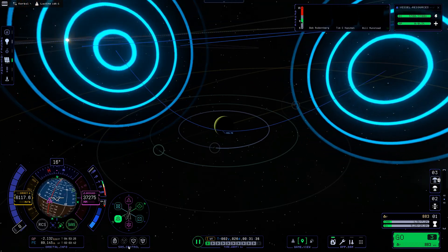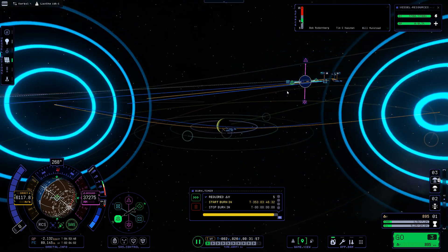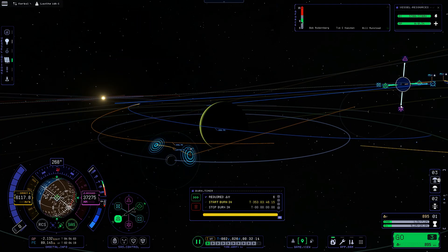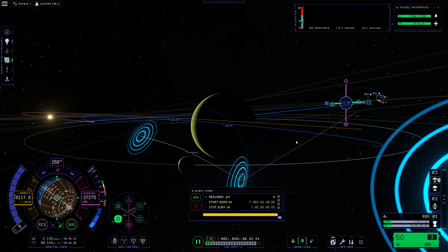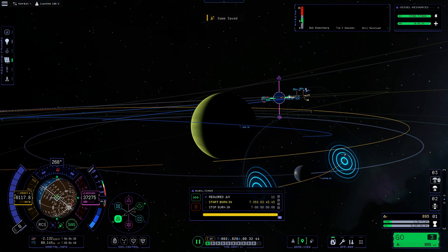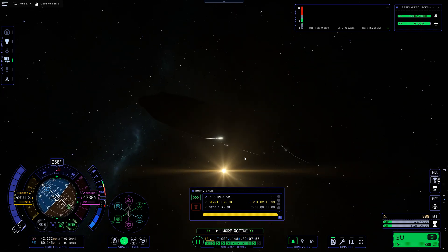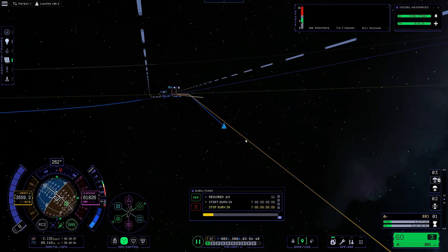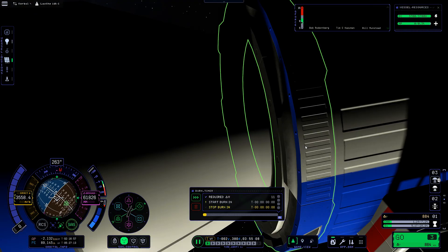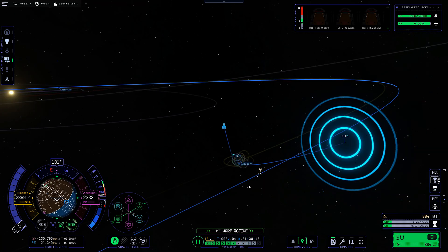Something else spooky - the burn we did didn't get us on an orbit that matched what the Maneuver Planner said we'd get. The spooks don't stop spooking in this spooky Halloween special mission. And look - a Lathe encounter just appeared! We've got a Lathe encounter by sheer dumb luck. It's in a really bad spot though - we kind of want to be encountering Lathe around our Jool periapsis, because then our velocity relative to Lathe is as low as possible, so our entry speed is as low as possible, so we're not as likely to overheat and explode. So I did a few adjustments to force our Lathe encounter to be a bit closer to our periapsis around Jool. We're now orienting on the Maneuver Vector and executing that burn, bringing our Lathe periapsis down.